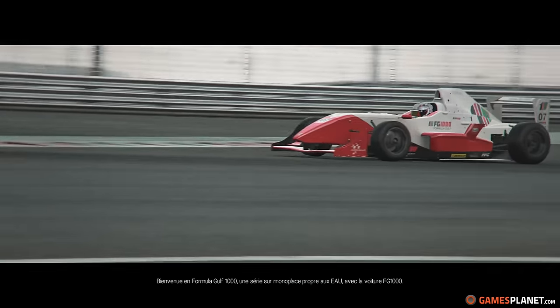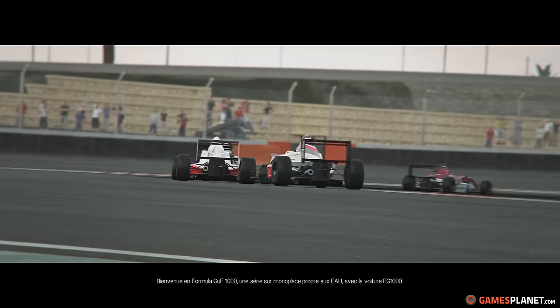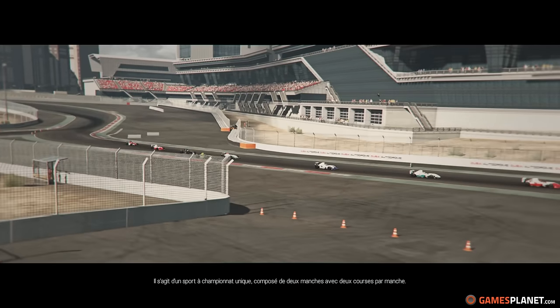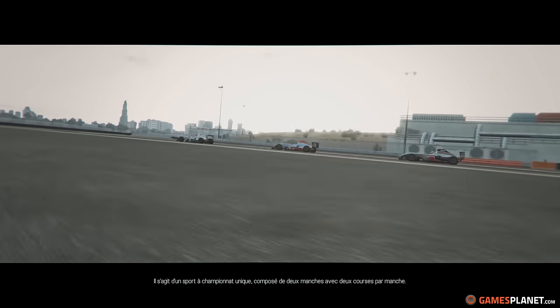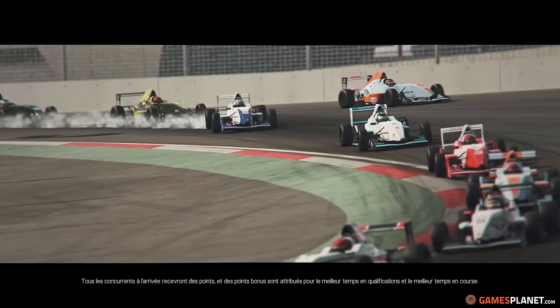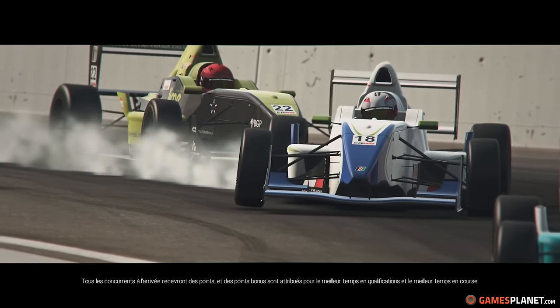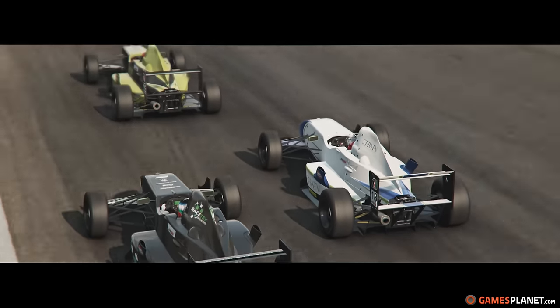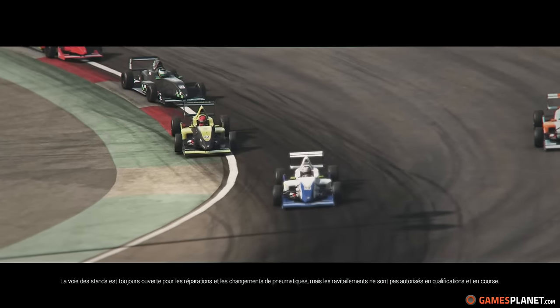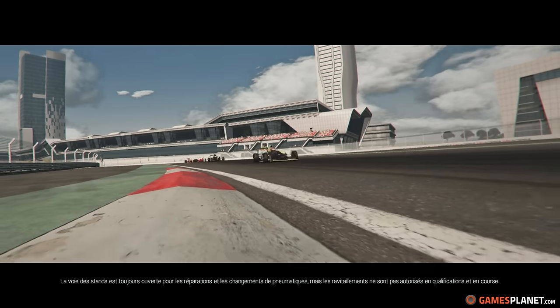This is Formula Golf 1000, an open wheel formula series unique to the U.S. UAE region, featuring the FG1000 car. This is a single championship sport consisting of two rounds and two races per round. All race finishers will earn points, and bonus points are awarded for fastest qualifying time and fastest race lap time. The pit lane is open for repairs and tyre changes, but no refueling is allowed during qualifying or racing.